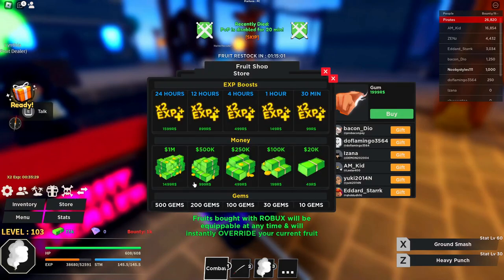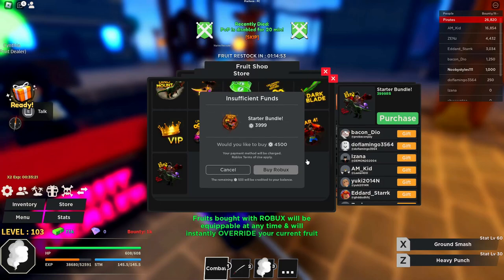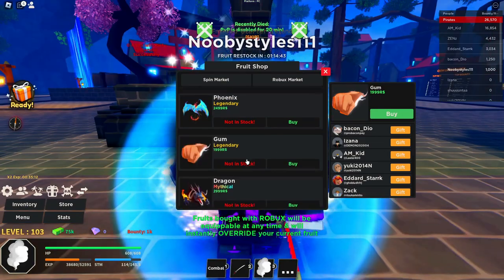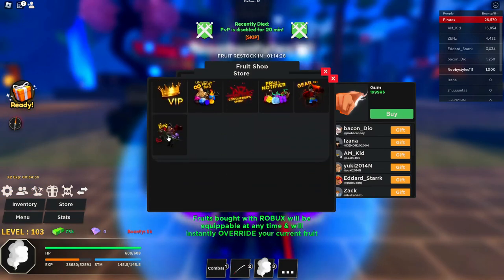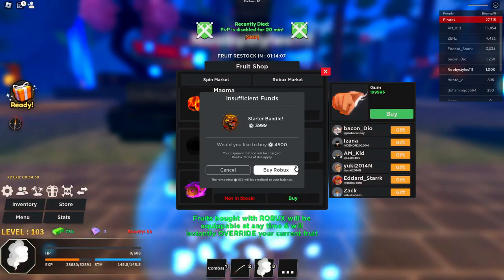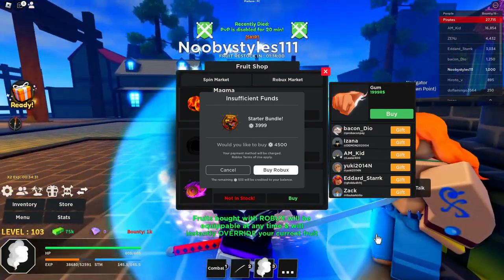Now open the store, scroll down until you see the starter pack, click on it, and click purchase. Wait until the prompt appears, then reset yourself. After that, go back to the store and go to game passes. Click on the game pass, click purchase, but this time you have to do the same overlapping menu trick we did earlier — get the menu to overlap quickly, then reset yourself.